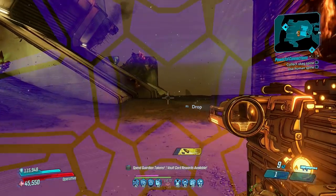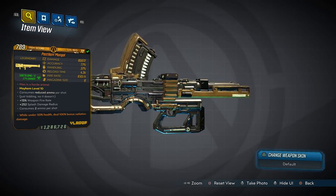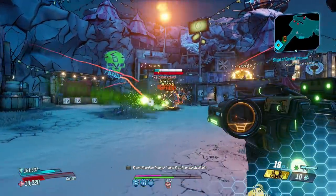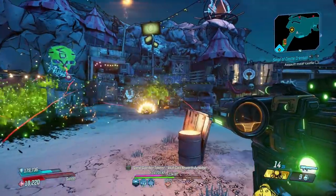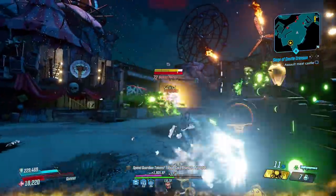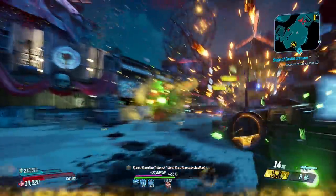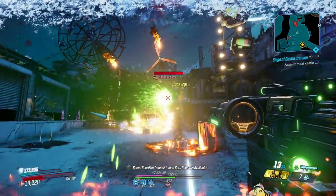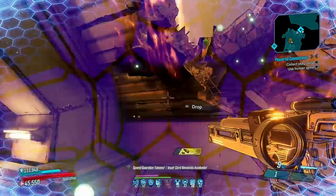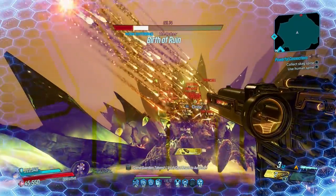Before number one, let's cover some honorable mentions. First up, the Mongol, a Vladof launcher that can come in all elements, only dropping from Funk and Sloth in Conrad's Hold. The Mongol fires a single rocket that fragments into a dozen more during flight, making for an expansive damage cone your enemies won't be able to avoid. Damage increases the longer its projectiles travel, meaning maximum power comes from medium ranges. It never gets old seeing a cluster of rockets engulf your enemies. It's a great all-round launcher made even better by consuming just two ammo per shot.